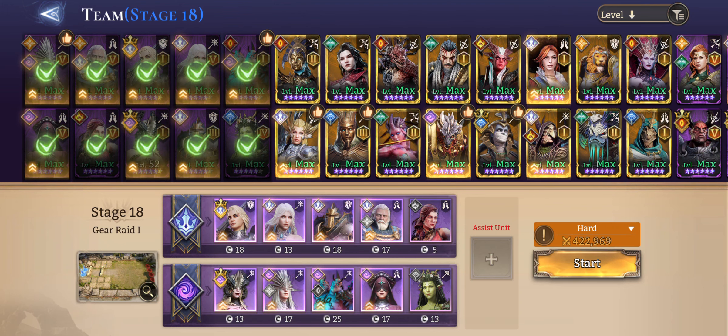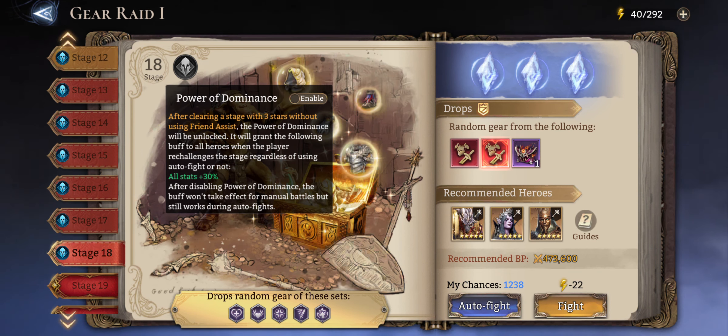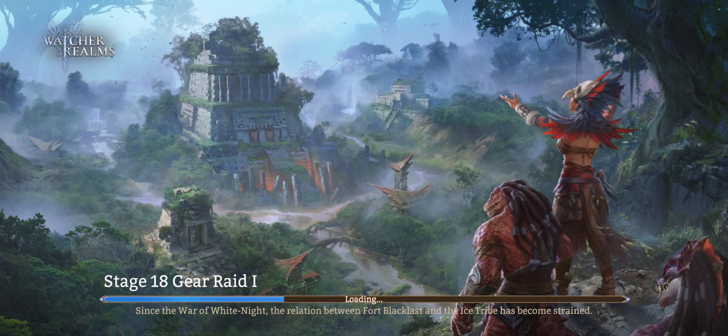My power level is 422,000 — that's very low. They say it's hard but it's very much doable with this team; I've done it a few times. Note that Power of Dominance is turned off for the first clear; once you've beaten it with three stars you can use it for a 30% bonus to all stats, making it really easy. Let's get into the fight.